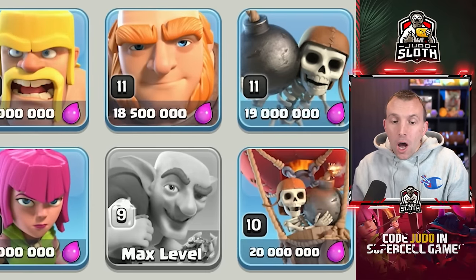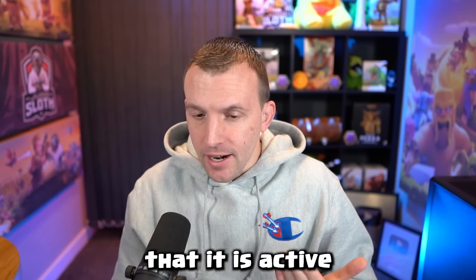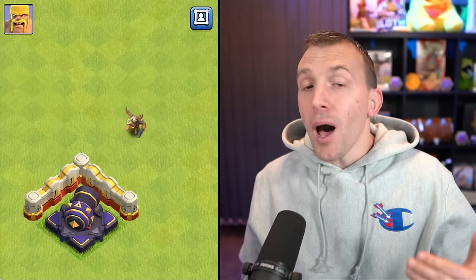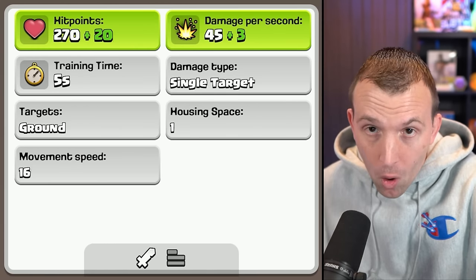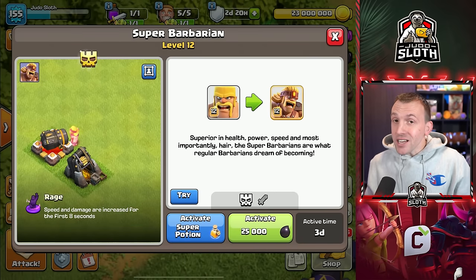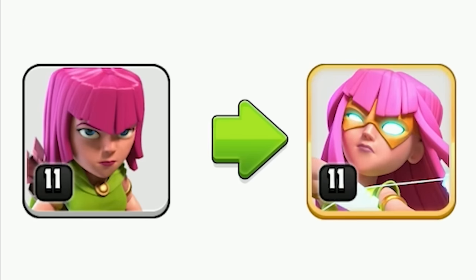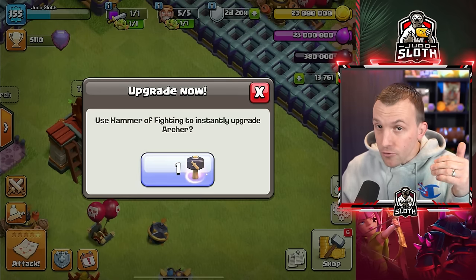Inside the lab there are numerous upgrades. With the town hall boost, you will have access to all of these for the five days that it is active, and obviously if you were to use a power potion. The Barbarian to level 12 is quite a good upgrade because the Barbarians spawned from your King ability will mimic the level in the lab. Also, any Super Barbarian attackers — remember Super Troops also mimic the level in the laboratory. For the same reason, if you do like Super Archer attacks, level 11 is no longer the maximum. Only once you've upgraded the Archer will you have access to the level 12 Super Archer as well.